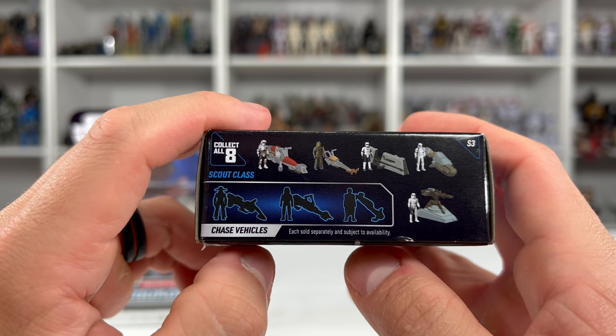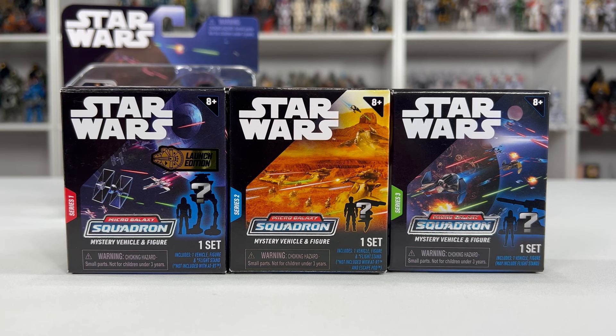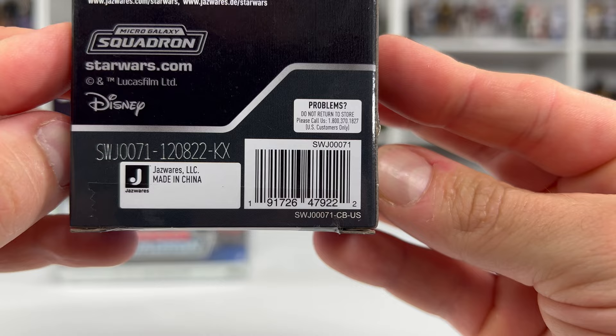Between these three series of blind boxes, there's different art to each of them. Series 1 has some original trilogy going on, Series 2 has some Clone Wars-esque art, and then Series 3 has just honestly Revenge of the Sith going on. Here is the barcode to help you track this down whenever it does eventually hit retailers.